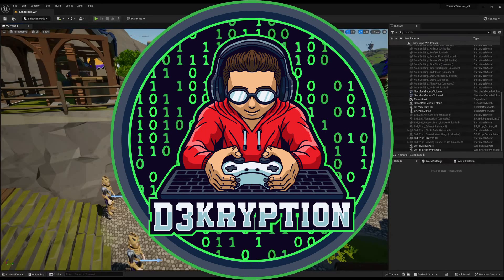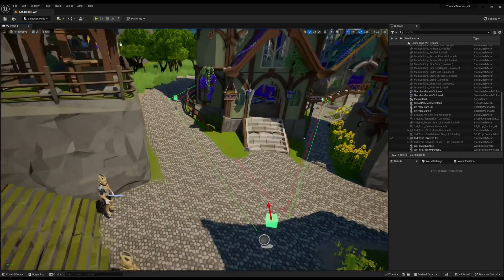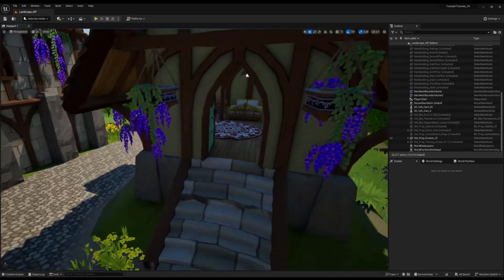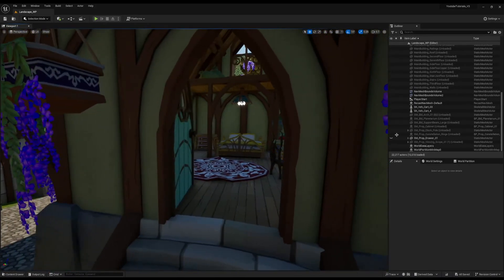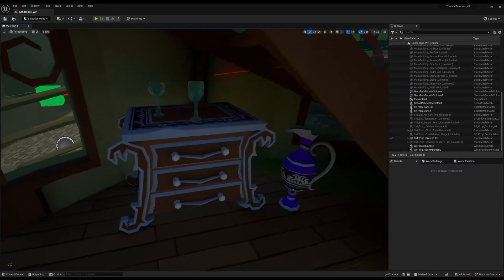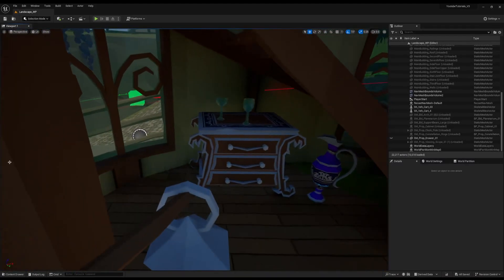Hello ladies and gentlemen, my name is Decryption and I hope you are well. In my game, and a lot of other games, you have the ability to go inside houses and look around, loot in some cases. Think about games like Skyrim or Kingdom Come Deliverance. In my houses, I have these chests of drawers where each individual drawer is separate, and I think it's a great way to add a looting mechanic to the game.